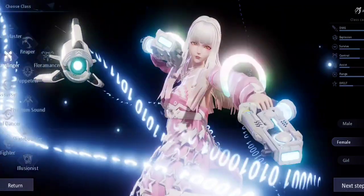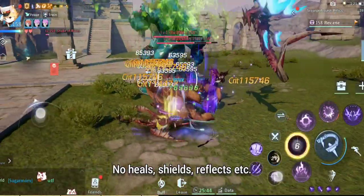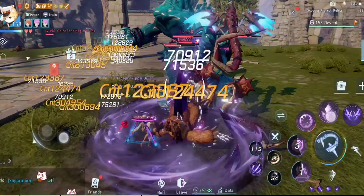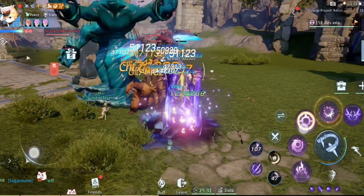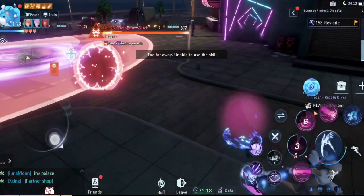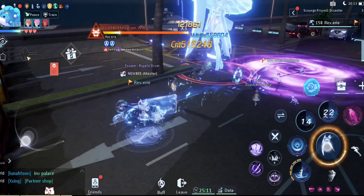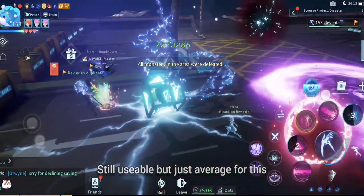Gunslingers have insane damage output but are glass cannons — they don't really have survivability skills. They can't take hits as well as Assassins, Floramancers, or even the Illusionist. Reapers are good for a lot of things generally, but in this event they don't have enough damage or heals. They can undo received damage, but that skill has a long cooldown, and the Reaper's skills are not affected by CDR.